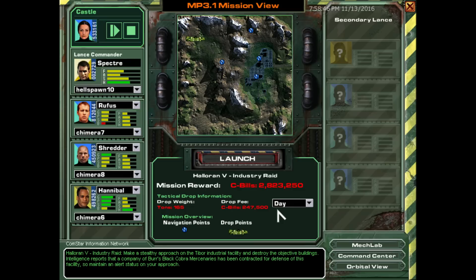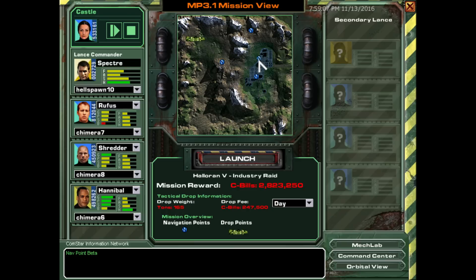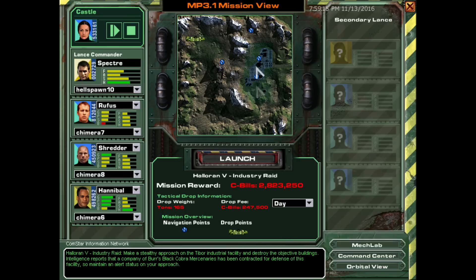This is Haleron 5 Industry Raid. Make a stealthy approach on the Tibor Industrial Facility and destroy the objective buildings. Intelligence reports that a company of Burr's Black Cobra Mechs mercenaries have been contracted for defense of this facility, so maintain an alert status on your approach. We can see that's our drop point, and then nav points delta, alpha, beta, and gamma. Beta and gamma are where we're supposed to kill the buildings.